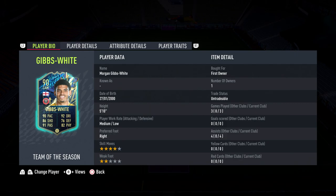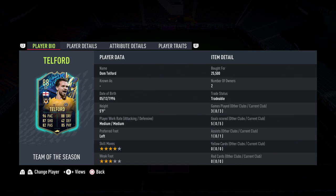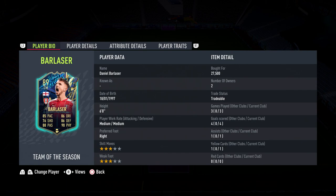Gibbs-White, 4 assists — pretty good. He missed some open chances, which isn't great. Telford, very very good card. But the main man of this team is this bloke: Barlazer. What a card, what a player — get him. He's very cheap, very easy to put in your team. Just get him and have a bit of fun with him.